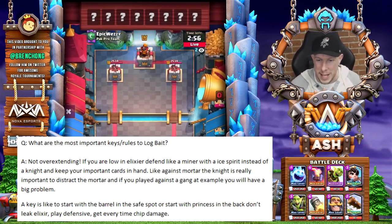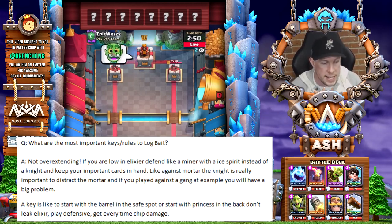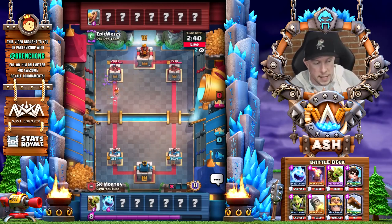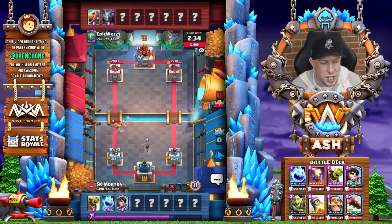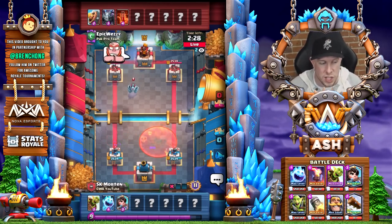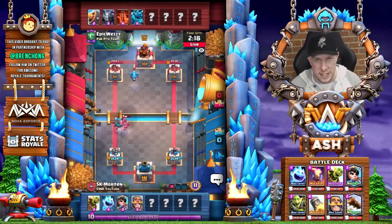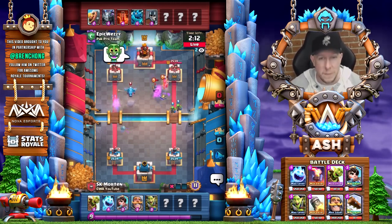Morten says: not overextending if you are low on elixir. Defend with a miner and an ice spirit instead of your knight, and keep your important cards. Against mortar for example, the knight is very important to distract the mortar — if you played a goblin gang for example you would have a big problem. A key is to start with a barrel in the safe spot or start with a princess in the back, and don't leak elixir. Play defensively every time, try to get chip damage. Basically, bait is not a deck where you want to be leaking elixir — play defensively, keep cycling princesses, and let the match come to you early.